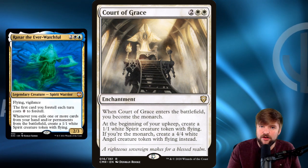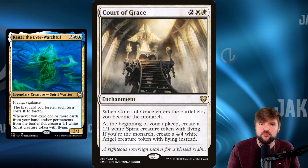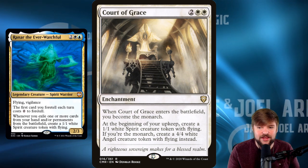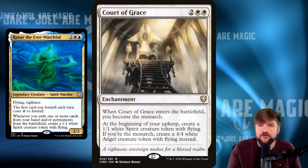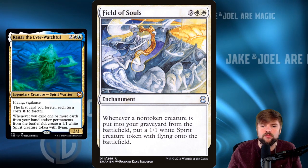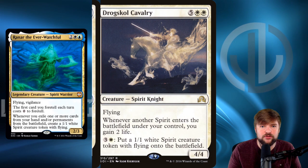Court of Grace for four mana gives you the Monarch as soon as it enters. At the beginning of your upkeep, you create a 1/1 white Spirit creature token with flying, and if you're the Monarch, you get a 4/4 instead. I like this for the guaranteed residual 1/1 Spirit flyer every turn, with the upside of becoming Monarch for extra cards and potential 4/4 flyers. Field of Souls is another way to residually create 1/1 Spirit flying tokens: whenever a non-token creature is put into your graveyard from the battlefield, you get a 1/1 white Spirit token with flying. This is board wipe protection — if your spirit creatures get wiped, Field of Souls gives you 1/1 flyers to start rebuilding.